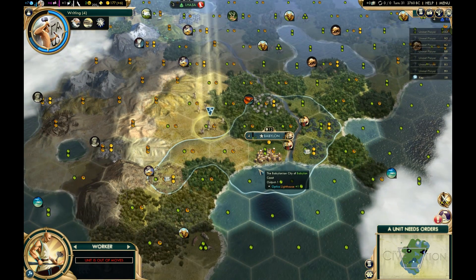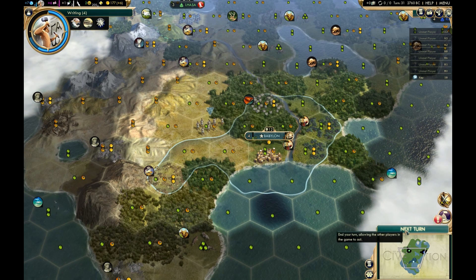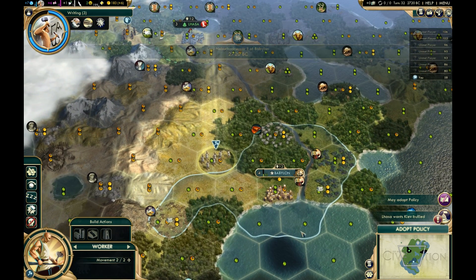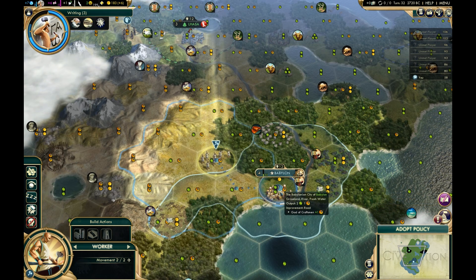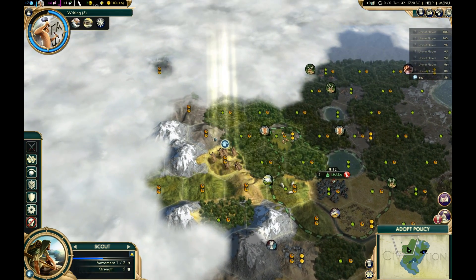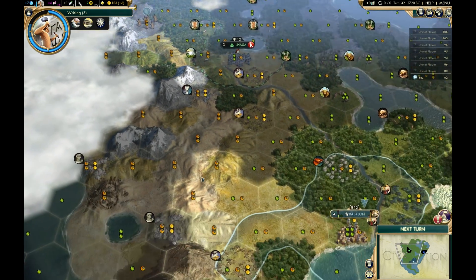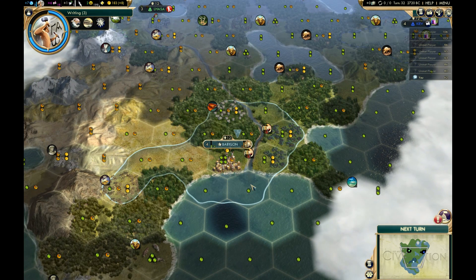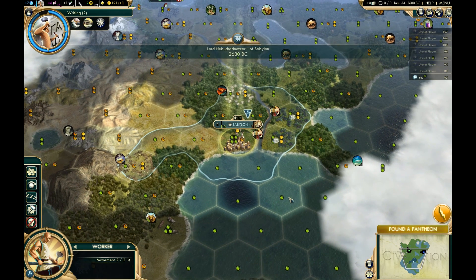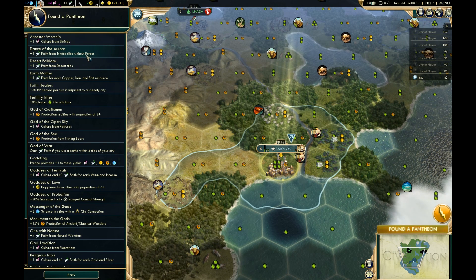Unfortunately, what it does mean is I'm not going to have any choice except to build some military units — no question. I'm actually getting a little low on happiness, so I think what I'm going to do is start improving the wine. Let's take Landed Elite — it'll help my capital grow. Between the worker I'm making and the worker I'm bringing down, we'll start making good progress here and hopefully make up for a bit of lost time.